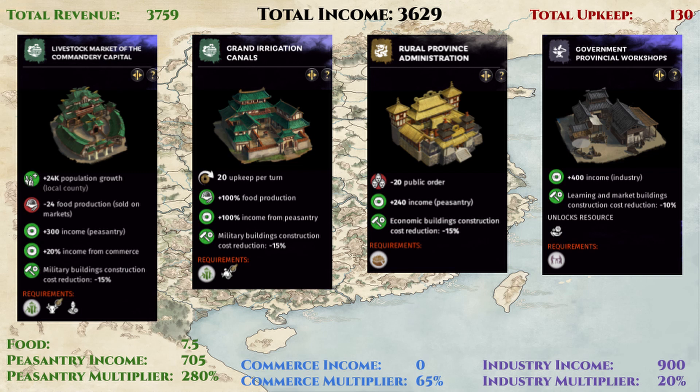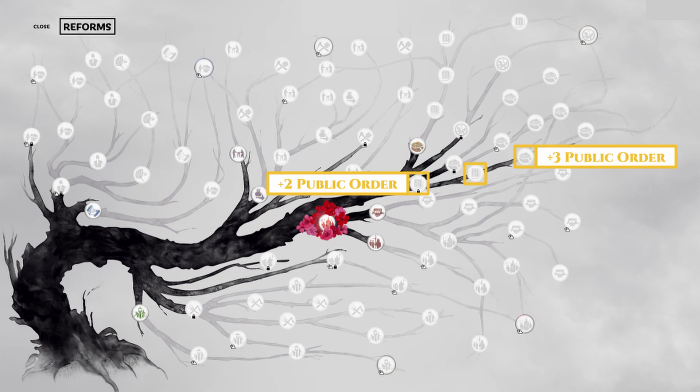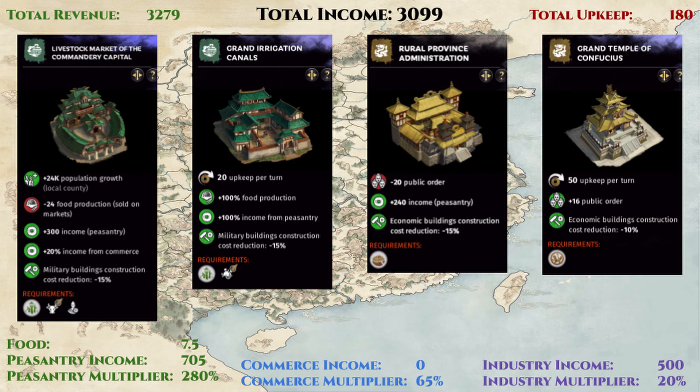Alternatively, we can try to solve the public order issue with a temple building. A max level 3 temple building here will provide 16 points in public order, and the reforms required will add another 3 points. There are also 5 points we already have from the tax collection reform chain that we used when we built the tax collection building, for a total of 24 public order per turn just from buildings. If we add any further bonuses from faction leaders, heir, or prime minister traits, or administrator traits and skills, then Yangzhou can easily be without public order issues.